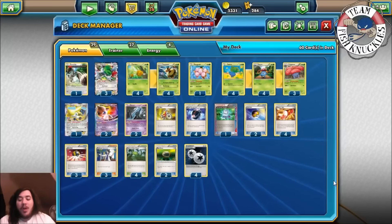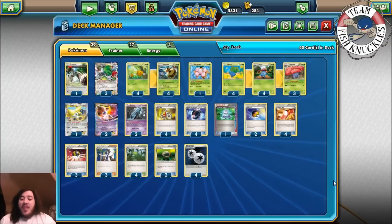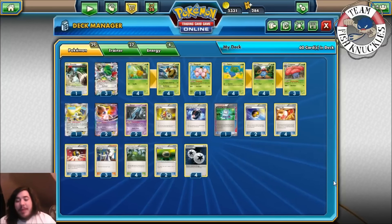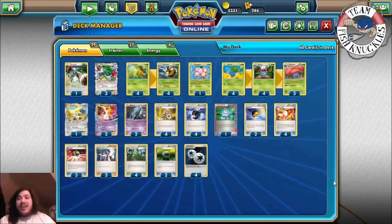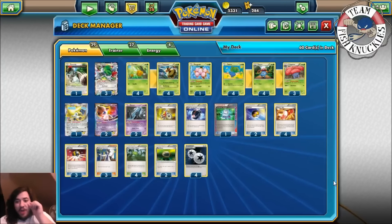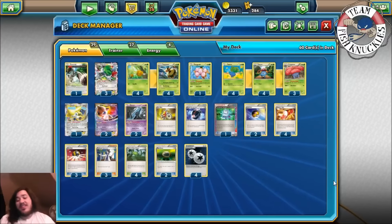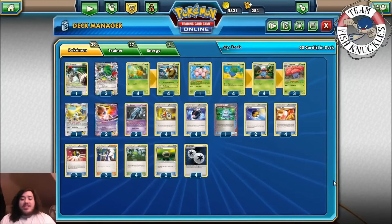Welcome back to Team Fish Knuckles. Today is Expanded Thursday and we're going over the Vile Plume / Vespa Queen Battle deck that I used to get second place at Cities last weekend. Andrew Wamball made this list and piloted it to top eight, and a friend also got second place with the same list. Three people played the same deck and we all made cut — two seconds and a top eight is nothing to laugh at.